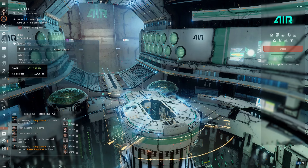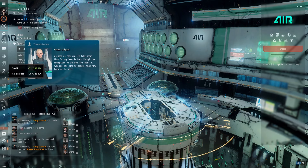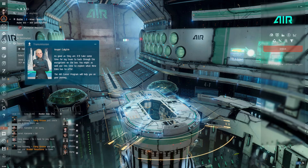Once you've finished gazing at your newfound riches, close your wallet and inventory. It'll take some time for my team to hack through the encryptions on the box — you might as well use this time to explore what New Eden has to offer.